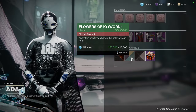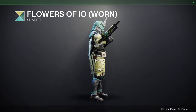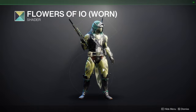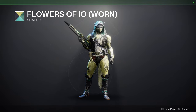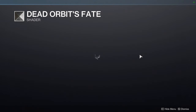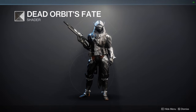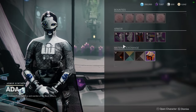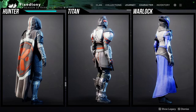The orange is really cool as well. We have Flowers of IO — specifically the worn version — this one has never been sold, so you definitely should get it. If you have Flowers of IO you can skip this one because it doesn't change much, but I still got it. Then Dead Orbit's Fate, which is a really good shader — I'd recommend it because it's a good black and white. For the armor set, I'm going to check Titans and Warlocks.